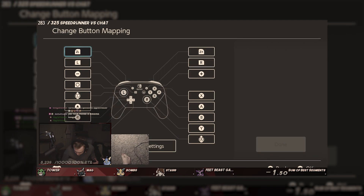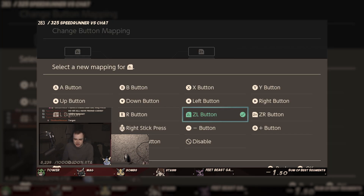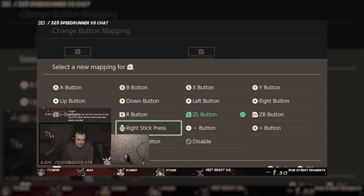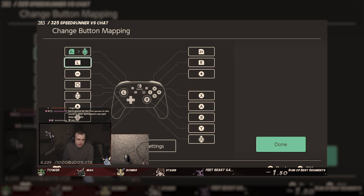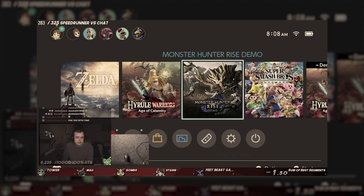Before the run starts off, I had to make sure the controls were more feet-friendly. By swapping around a few things, my idea was to press the controller sticks in for the shoulder buttons, since hitting the shoulder buttons with my toes was basically impossible. After a little bit of fiddling with the controls, we are off to start the run.